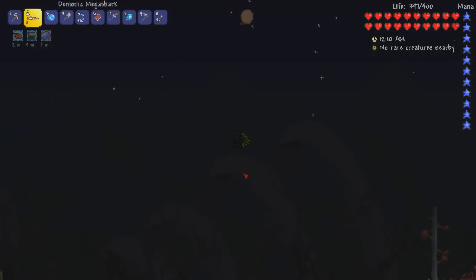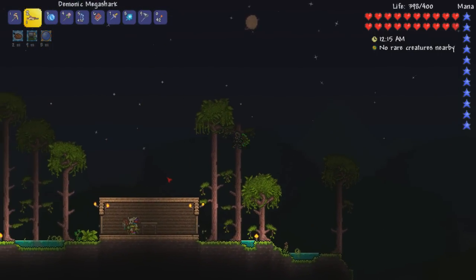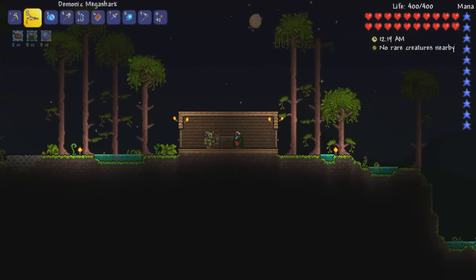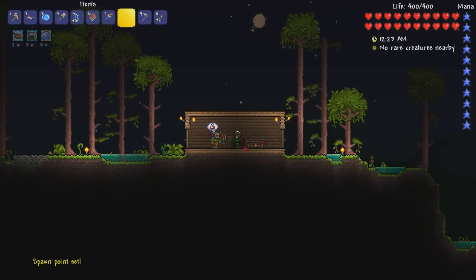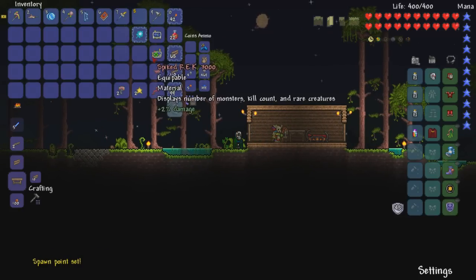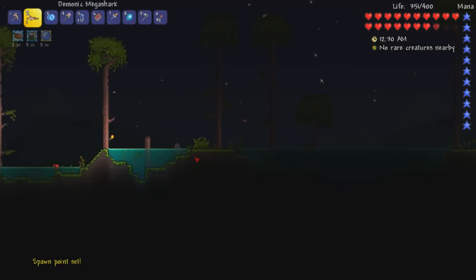We're getting pretty close — here's our jungle. We could probably set our house with the bed here just so we've got a spot to come back to. Obsidian bed — I know it doesn't really match very well, but it'll get the job done. I didn't have to craft it, so that's what I'm proud of right there. Alright, so now if we die, we've set our spawn point there.